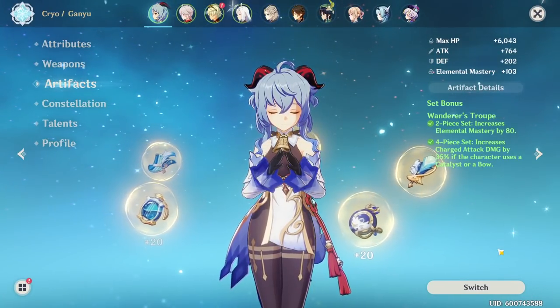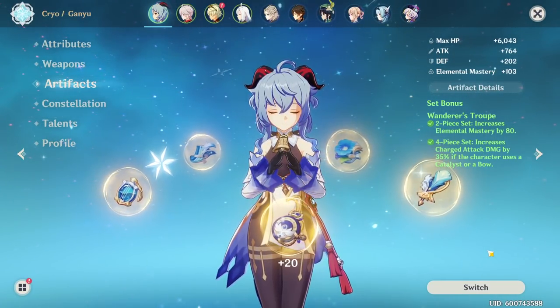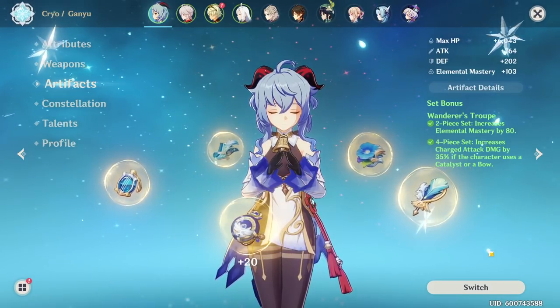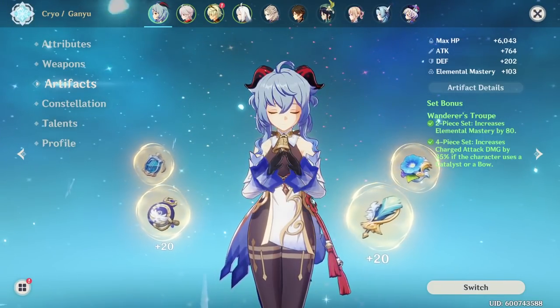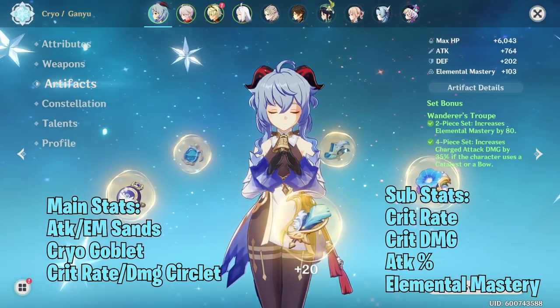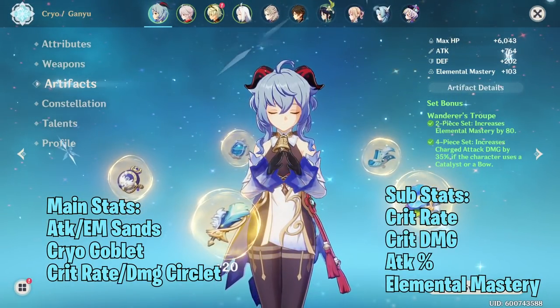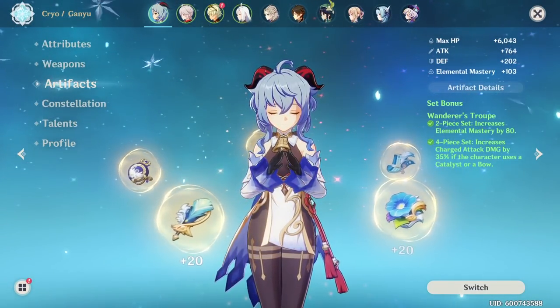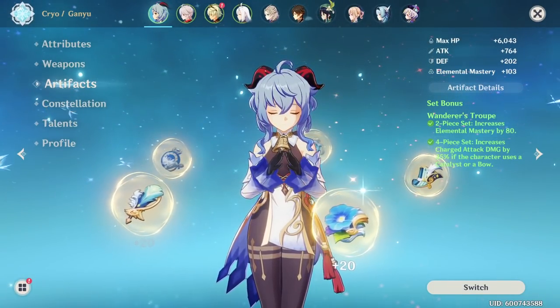4-piece Wanderer's Troupe is not that easy to farm, so I would try to farm Blizzard Strayer or Gladiator's with Shimenawa's — either could work for a standard build. If you have some Wanderer's Troupe pieces lying around, these are also a good option as a more universal build. This set can be used for both Melt and Freeze Ganyu, so it's a very valuable option.